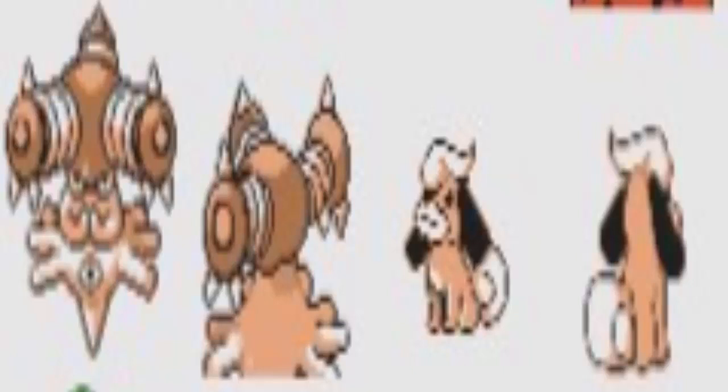I guess baby doggy here — early Growlithe, looks pretty good. Once again the little tuft on top and the tail. The tail is what sells me on this and the really long puppy dog ears. That's great, I like that.